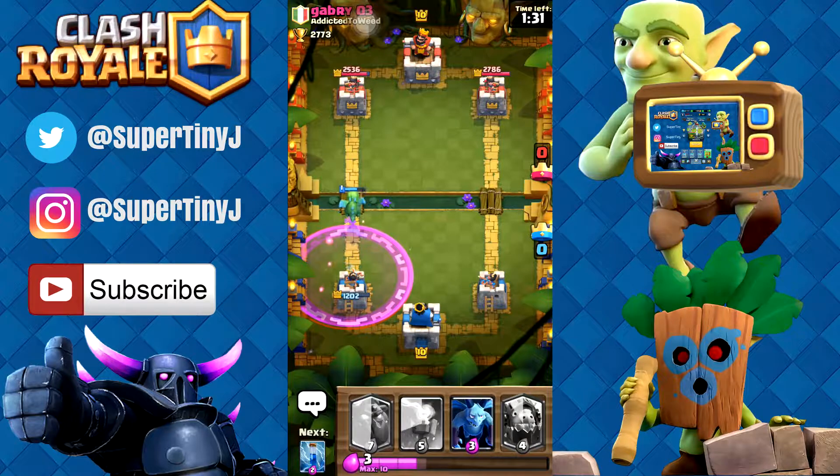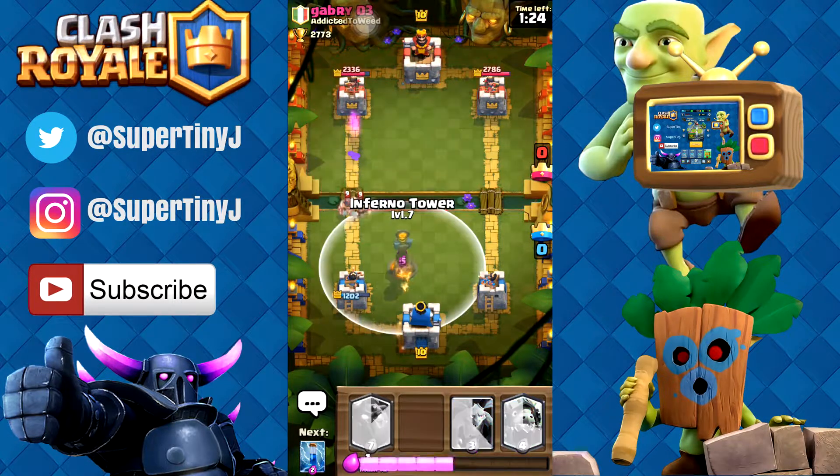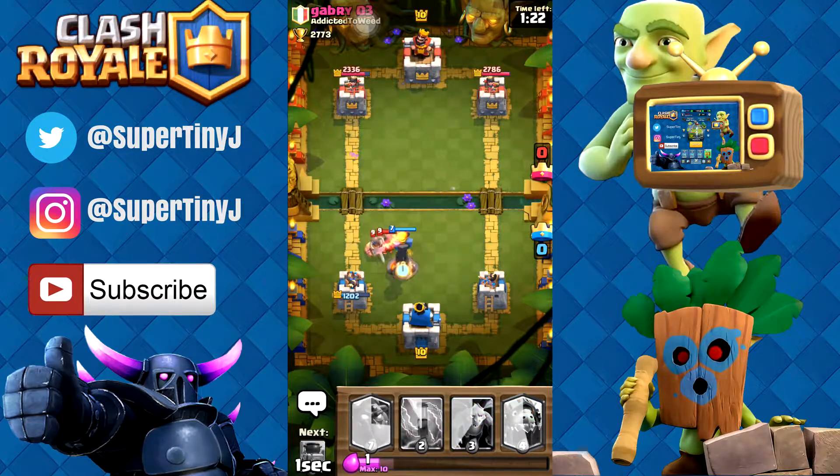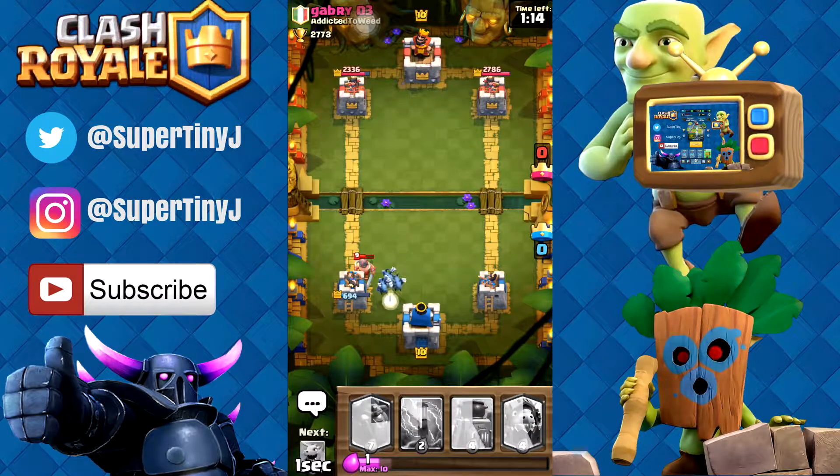Now we just sit and wait until overtime or until there's only one minute left on the match, so we can try and get some hits in because it's just not working for us at the moment. I think our inferno tower should take care of that — we might take a couple hits. We're actually gonna take a lot of hits, which probably should have used our ice spirit, but we didn't have it in rotation. So we are just against the wall right here.